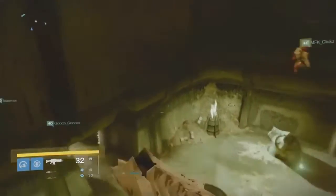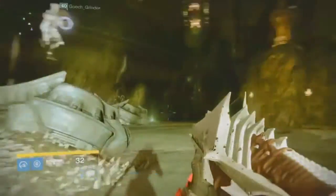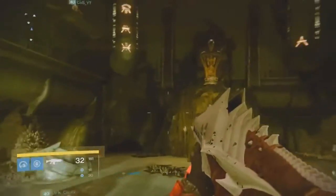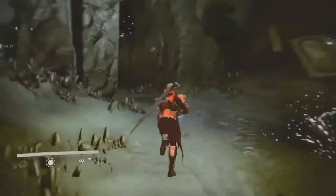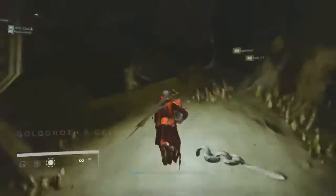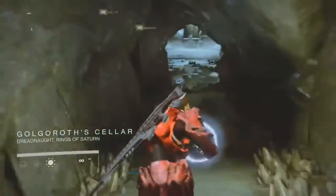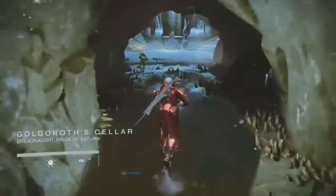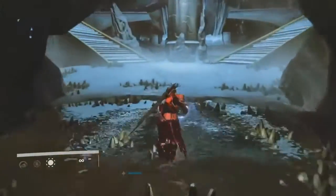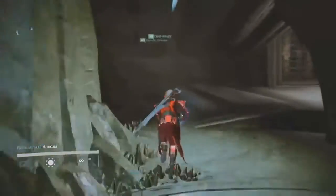After countless tries we were stumped — we had no idea what we needed to do. This couldn't be our reward; we didn't stay up all night just to play some Hive basketball, but it was beginning to look like that. We still think there has to be more. While trying numerous things, we found out that taking the relic to Golgoroth's lair spawns another relic, and eventually everyone in our fireteam could have one. So we got the idea to try and get all six to dunk at the same time.